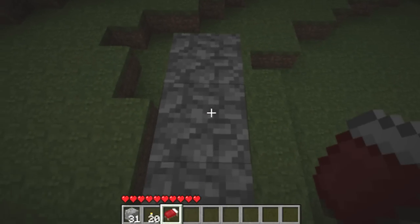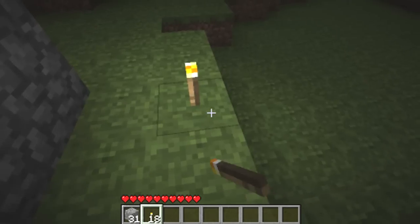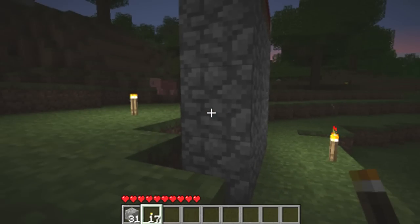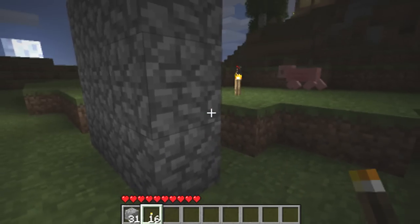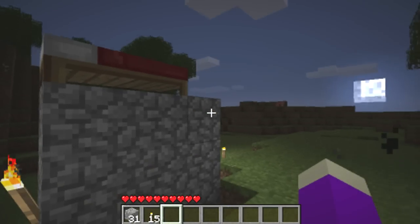You basically want to place your bed like this and you take a couple of torches and place them around. I don't even know why I'm placing them, you don't really need it, but this is a very good way on how to do it the first night.